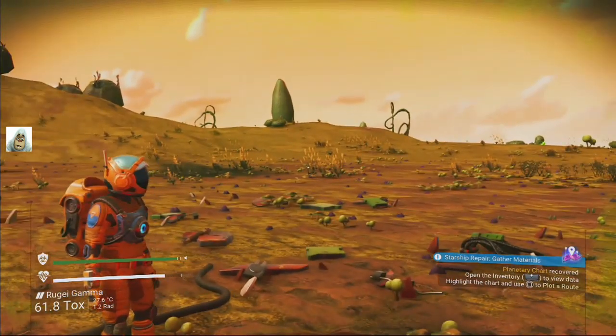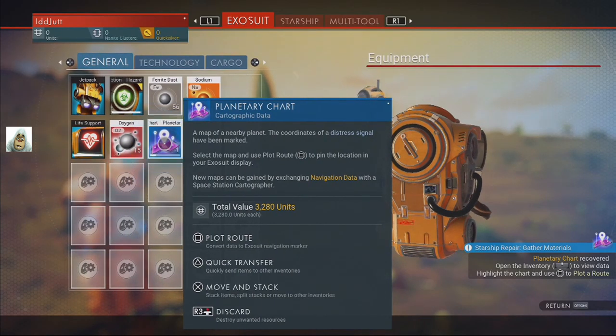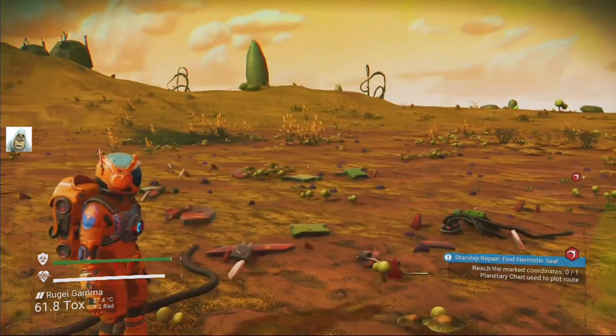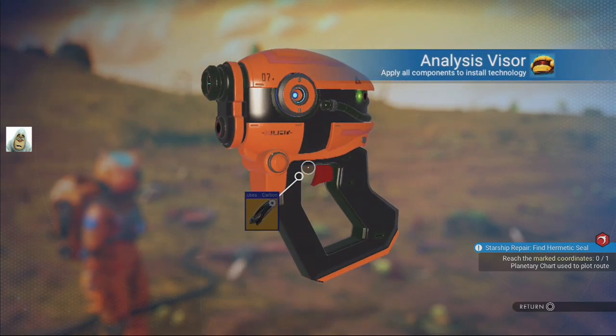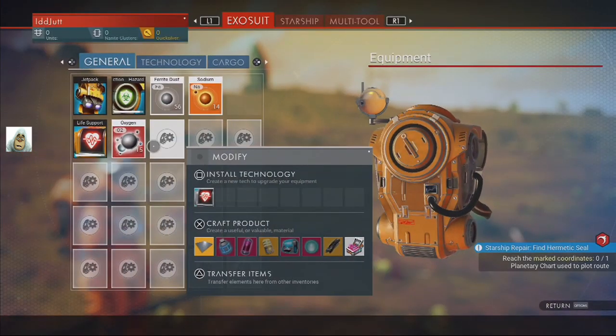What the hell's a planetary chart? We're gonna find out I guess. Open the inventory and view - highlight the chart and press square. It's flashing at me now. It's a bit like a signal booster. Plot route. I've got to make my way over there - distance 800 units. I think I need my visor thing - can we just put one out? What does it need? Carbon nanotubes. I haven't got it. Carbon nanotube - I need a carbon nanotube.